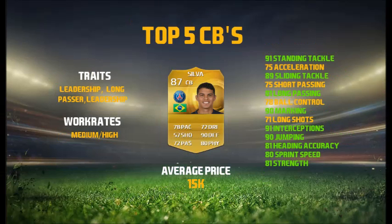On to number three, it is Thiago Silva — the joint highest rated defender on the game alongside Sergio Ramos. He's got the traits of leadership and long passer. Work rates are medium/high, which is perfect for a defender. Average price is 15k, definitely worth it for what you're getting. He's got 91 standing tackle, 75 acceleration, 89 sliding tackle, 75 short passing, 81 long passing, 79 ball control, 90 marking, 71 long shots, 91 interceptions, 90 jumping, 81 heading accuracy, 80 sprint speed, 81 strength. Very good stats — 91 standing tackle on just a normal card, that is sick.